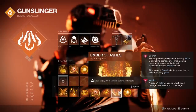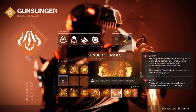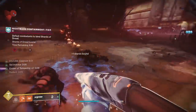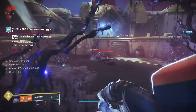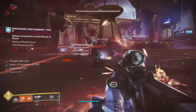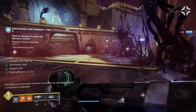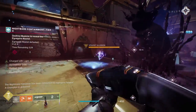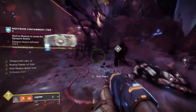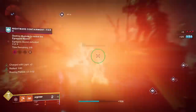Ember of Ashes means you apply more scorch stacks to targets, so you'll reach that ignition explosion faster. It works very well alongside Ember of Char. Use it with sunspots on a titan or with the Incandescent weapon perk to get ignitions faster, and combining it with Char will spread even more scorch stacks.